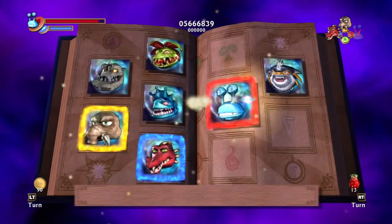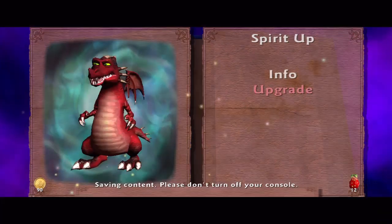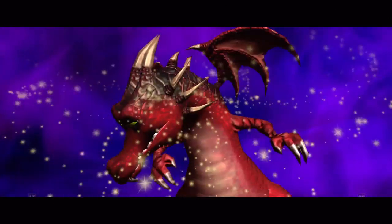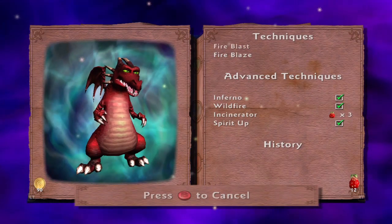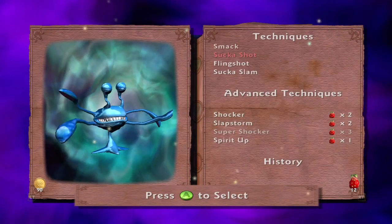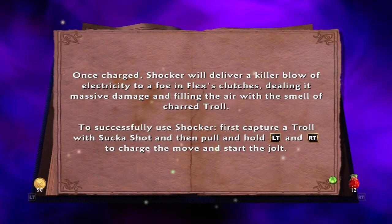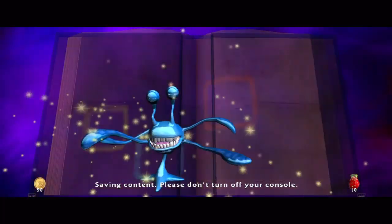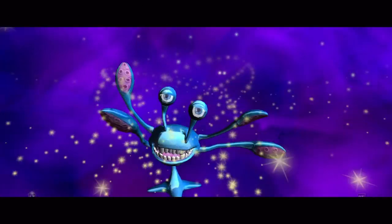Before we start that, let's go upgrade some of those powers. I want to upgrade — that'll let us use the fire power more often. Okay, and Flex. We'll upgrade that. Sounds good. He's a very odd-looking individual.